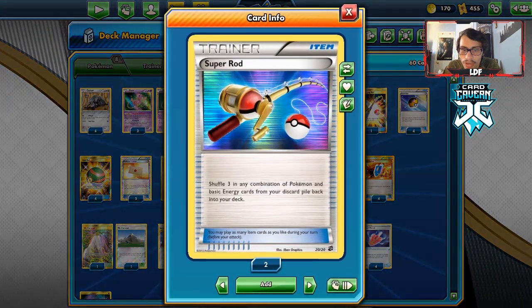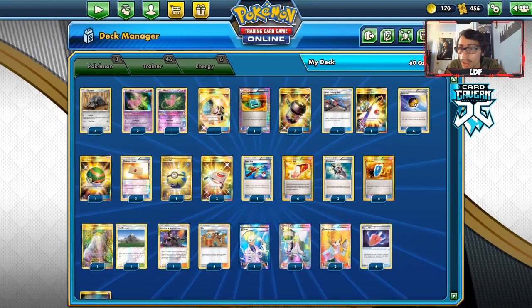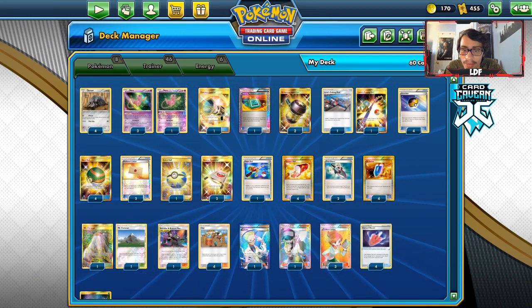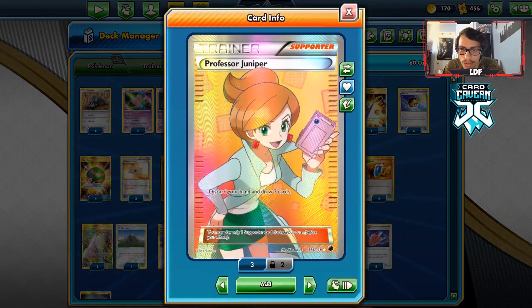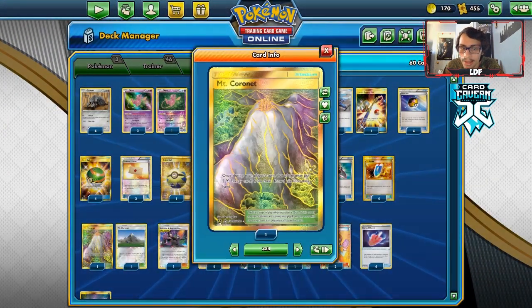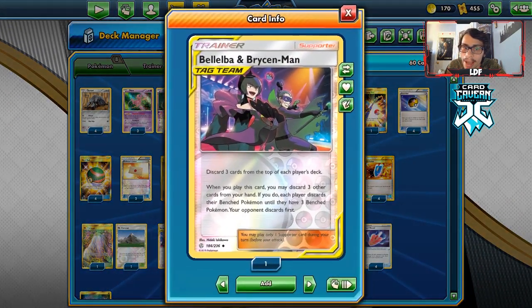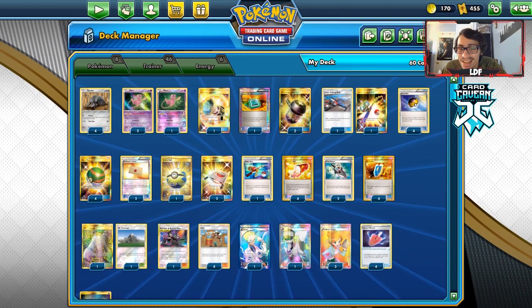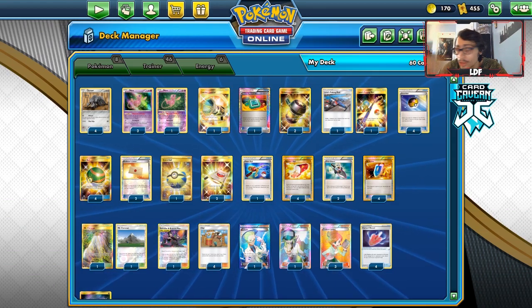I've got a bunch of ball searches, two Professor's Letter, and we're playing a Clay engine with a lot of other draw supporters since Clay alone won't draw everything we need. I'm playing four Trainer's Mail and some Trick Shovels for extra milling. I don't have Rotom Dex or Galarian Zigzagoon in here — looking back, I kind of regret that. I've got four VS Seeker, which pairs nicely with Clay since you can VS Seeker back a discarded Juniper. I'm playing one Bebe Brycen Man — a very powerful card allowing you to mill even more cards, effectively getting up to nine or ten cards milled.